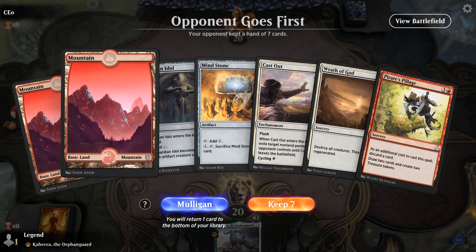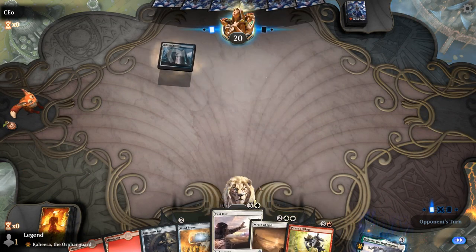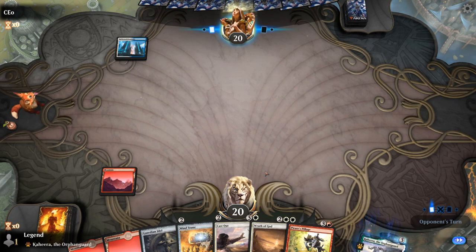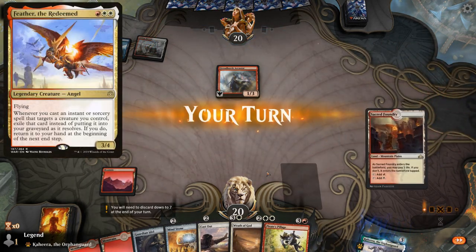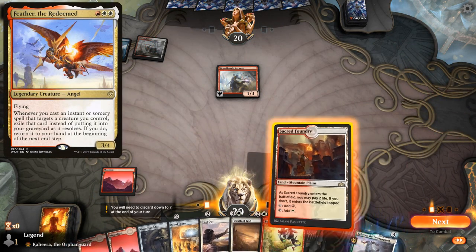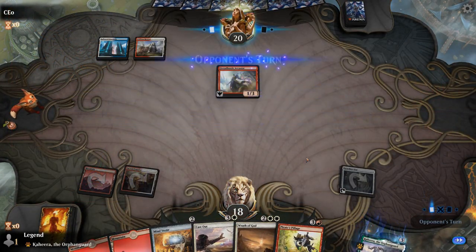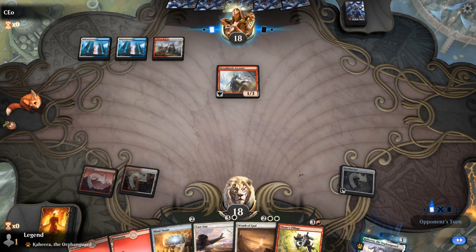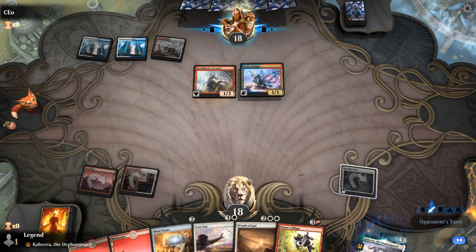We're on the draw with a reasonable hand. Turn two Guardian Idol can help us ramp towards Pirate's Pillage to fix our mana to cast our white spells if needed. Facing a Jeskai deck — and an Arcanist — so it's Jeskai Feather, so the Wrath of God is going to be important. We'll play the Sacred Foundry in case we draw Plains and need to cast Wrath of God. Spry Dragon with one mana up for maybe a protection spell.